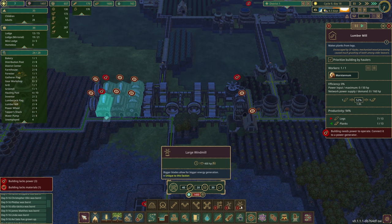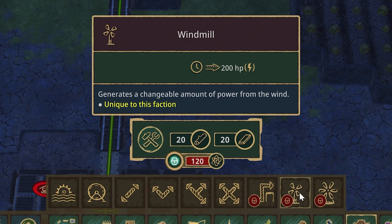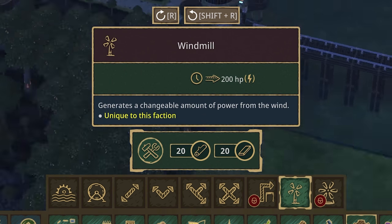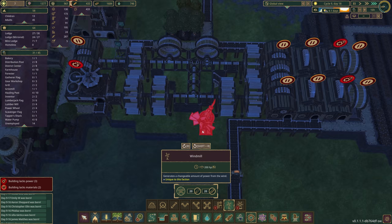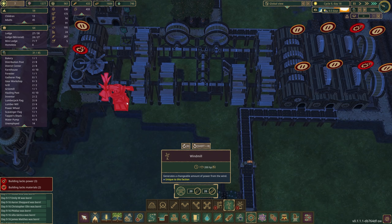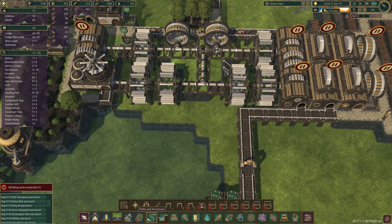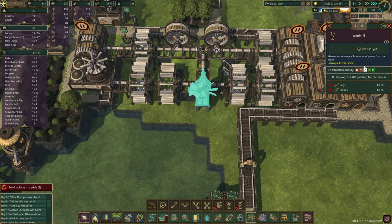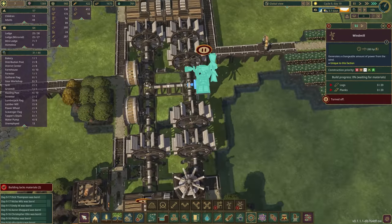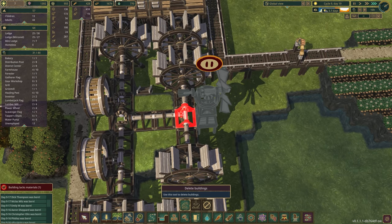Power isn't where it should be. I'd love to unlock the large windmill but our science isn't there yet — for the small one we're certainly fine. Let's get that established. I'm wondering if we can add one right here — add a platform, add a windmill, and we need to replace the existing setup. We need to demolish the old one and add power shafts going in each direction.